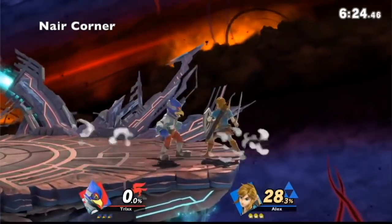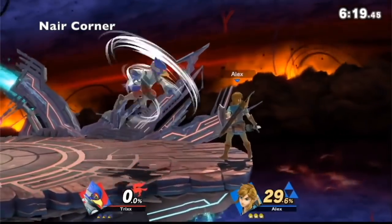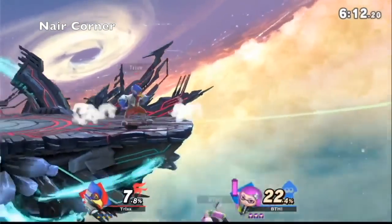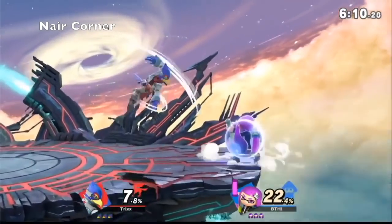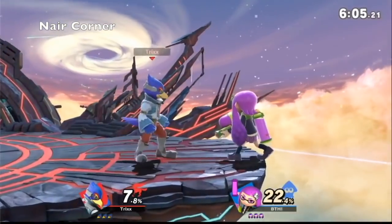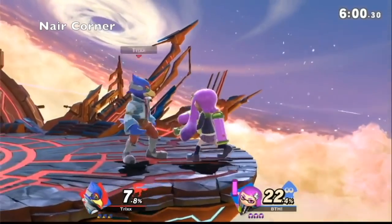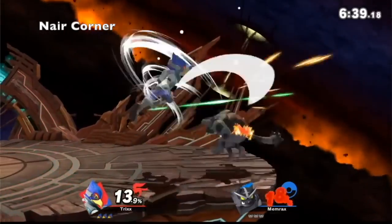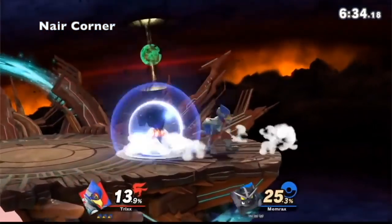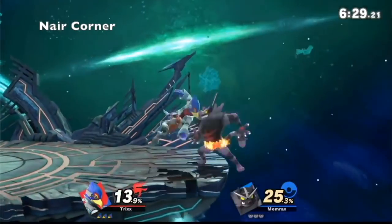What would be your first instinctual option to get past? Either roll or spot dodge — or jump. I'd neutral get up into shield, then I'd jump out and probably try to jump over you like that. You would more often than not try to escape rather than contest — yeah, try to regain stage control and reset the neutral.